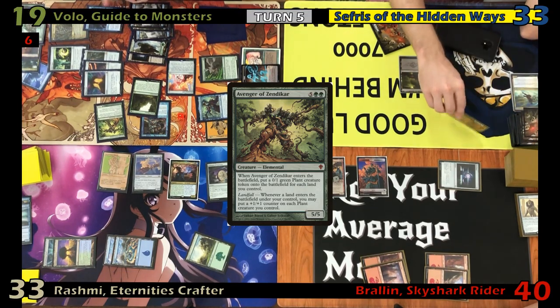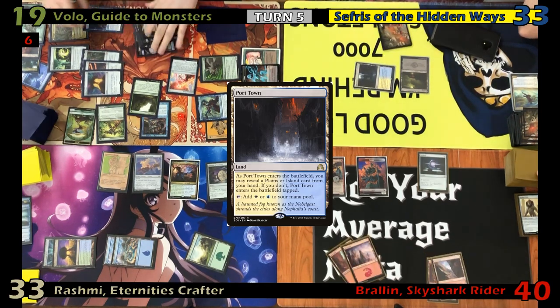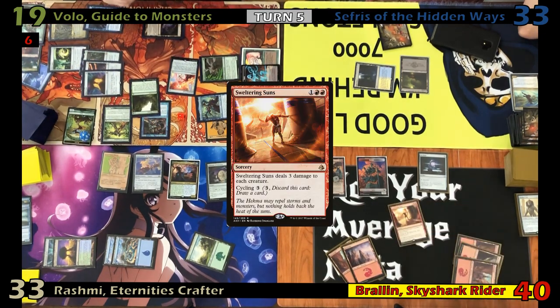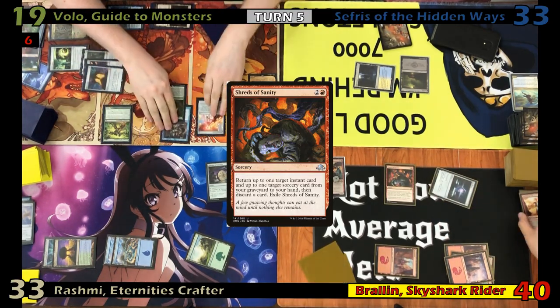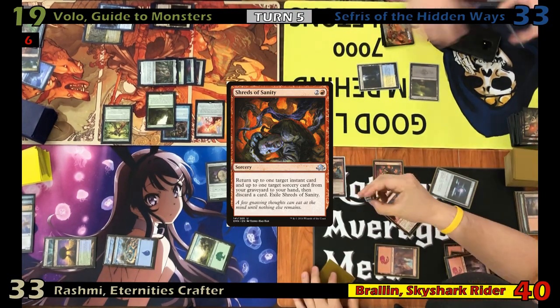With the crowd in a frenzy, Foil draws and finally gets to turn five with a second land. Fog draws and casts Sweltering Suns for three, wiping away most of Eric's board. He then casts Shreds of Sanity, getting back his Sweltering Suns and Raking Claws. He then discards a card, dealing one to everybody and getting another counter on his commander.